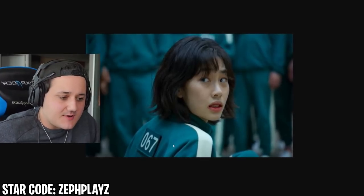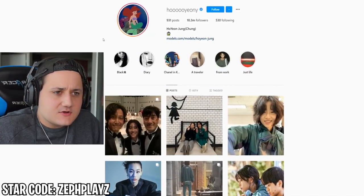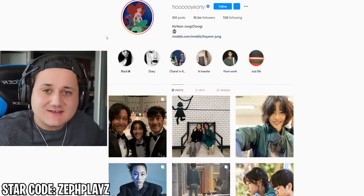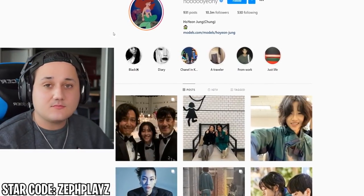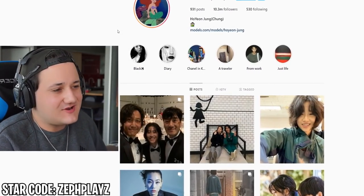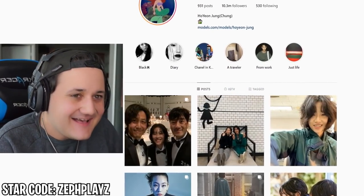I believe her name in the show is Sae-byeok, number 67, and her real name is Ho-yeon Jung. My Korean isn't very good, but Ho-yeon Jung, if you're watching this — annyeong. We're going to be making her a Roblox account today because she's one of the most popular characters from the show.